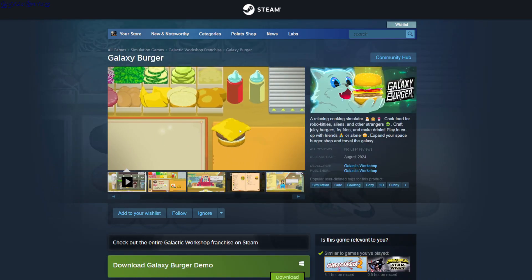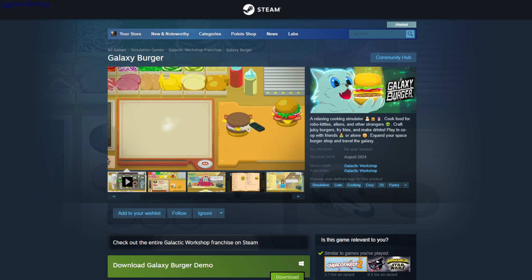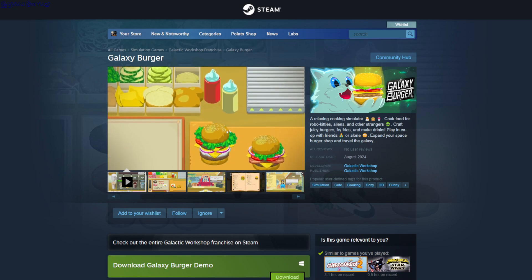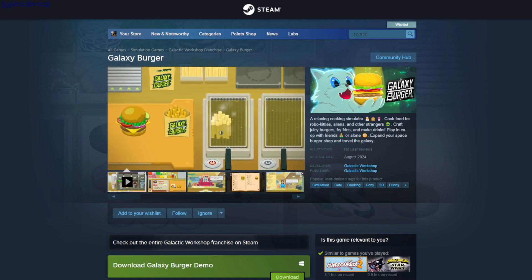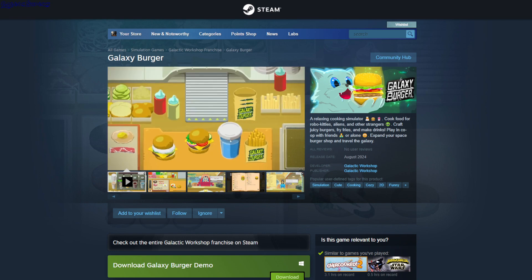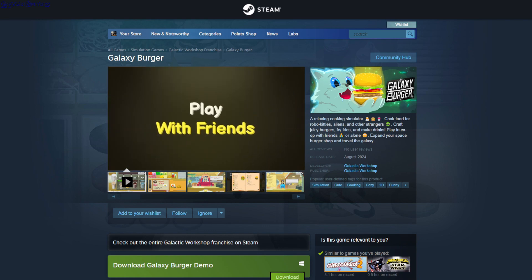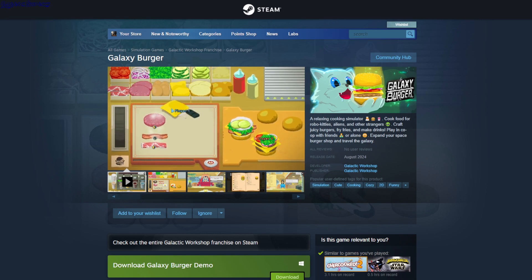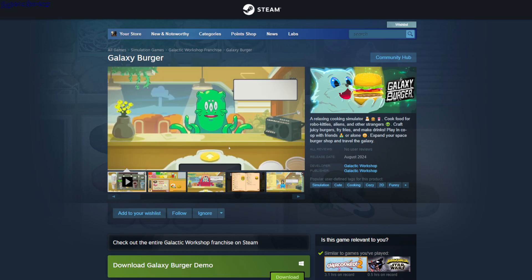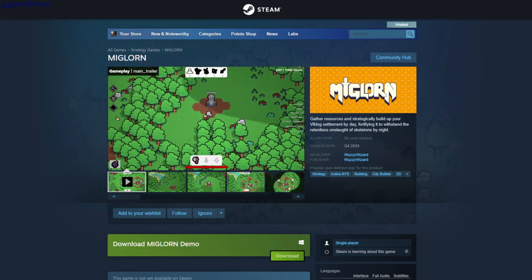Galaxy Burger — this is a nice cooking game set in space. There's a galaxy cat that comes to order, and you just have to make what they ask. It starts with a burger — they might order one with just pickles and tomatoes and nothing else, no patty or anything. Then later you unlock more ingredients, and you have to send exactly what they ordered.